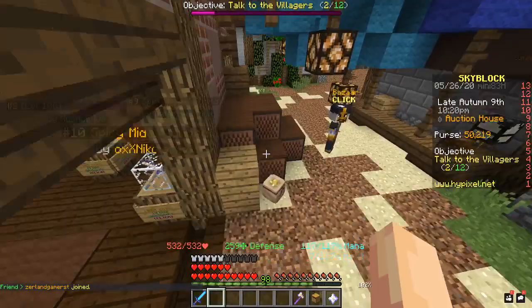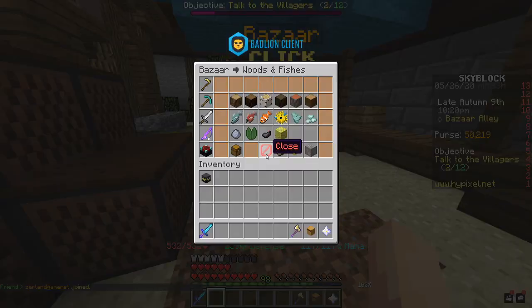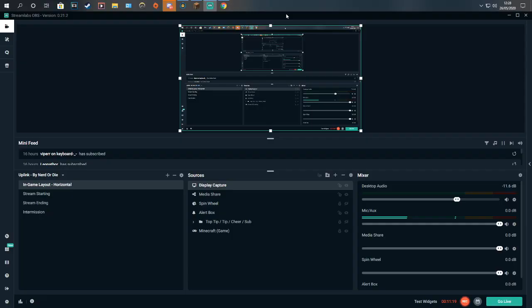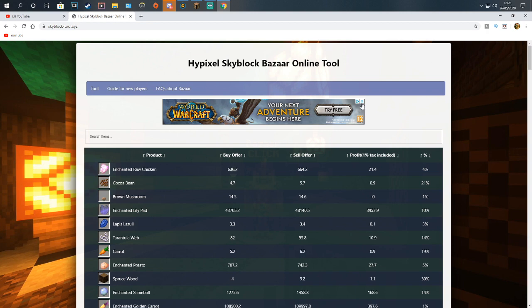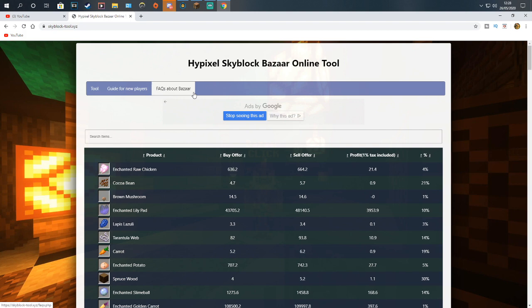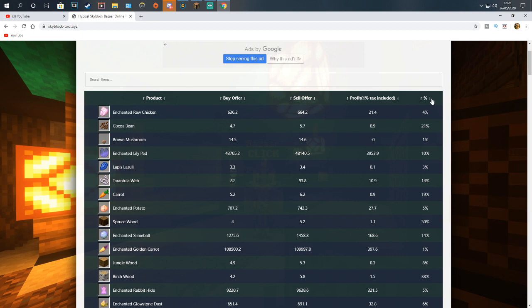There are a few more items you can do but they're not as good. Now we're going to get into actually using the bazaar for flipping. I'm going to show you a website I use to look at prices. As you can see I've got this website open — the URL is skyblock-tool.xyz. I'll leave it in the description so you don't have to copy it down.